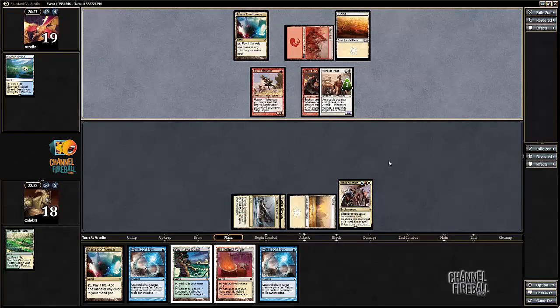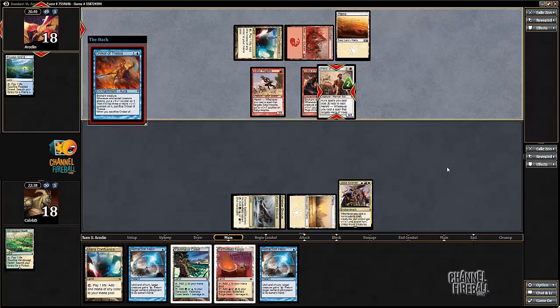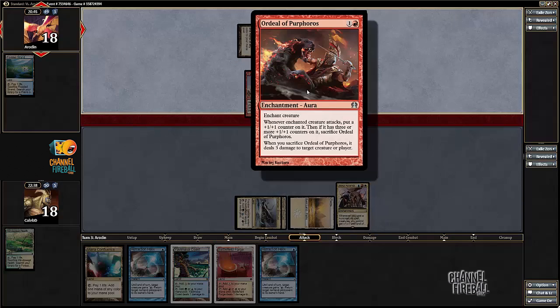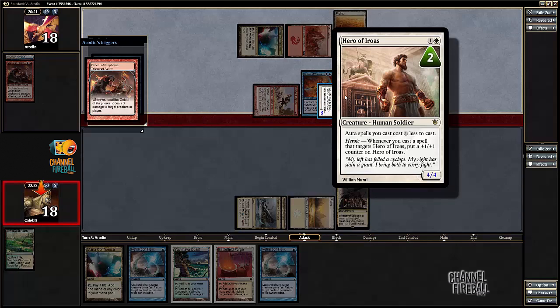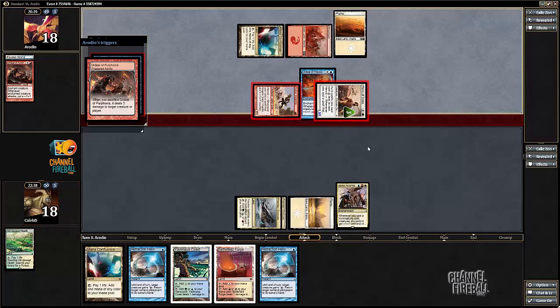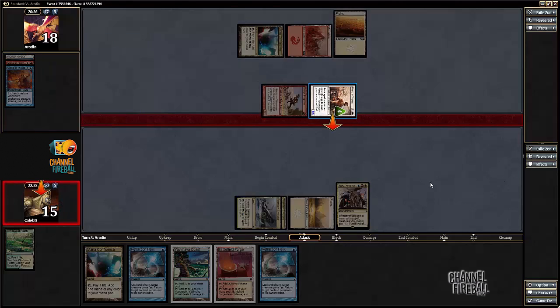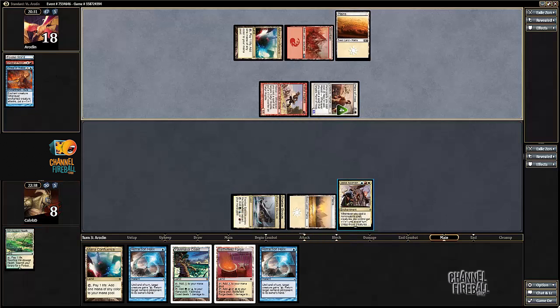I usually think those are the more informative videos, as opposed to someone just dying. Now the ordeals only cost one mana. I've used Hero in black-white aggro with the bestow guys to good effect, but this turn is just ridiculous. Holy crap — I want to build this guy's deck. This looks like a much better, much more fun thing than whatever it is I'm trying to do.